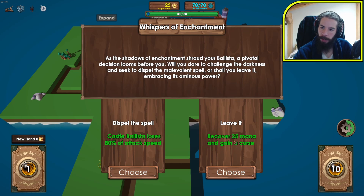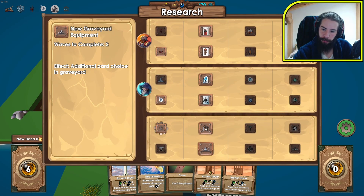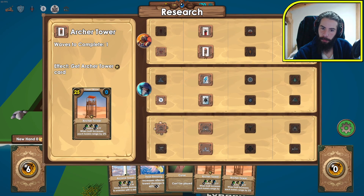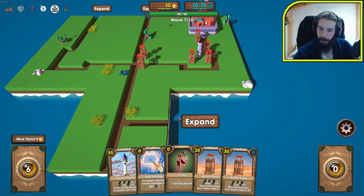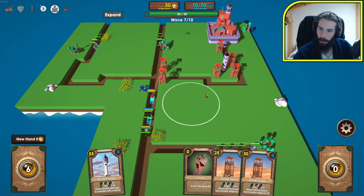More positive events appear, or the castle is healed by one each wave — can't buy cards in the market anymore but gain two cards for free. Remove all level-zero cards from the market — that's actually quite nice. But I'm just going to get a better Archer Tower. I want to play this one but don't have the money. Let's expand a little bit more and I'll just play spells if I need to, which I will.